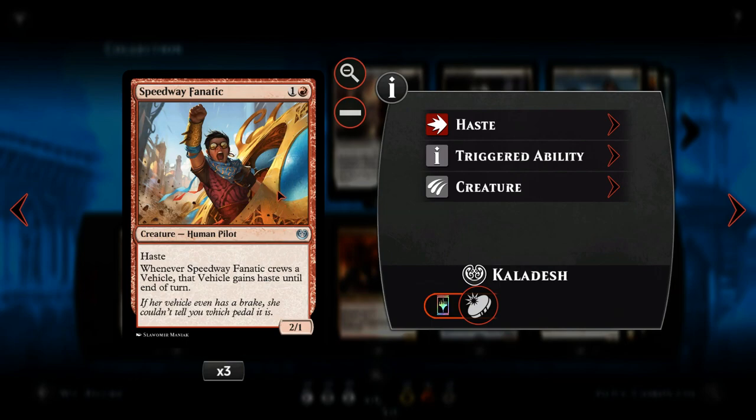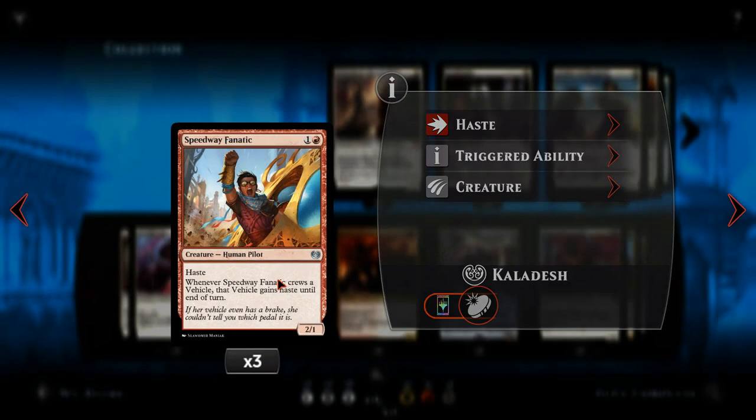Next we've got Speedway Fanatic — the card you always want to see on turn two with this deck. On turn three it allows you to give any vehicle you just played haste immediately. He has haste himself so you can swing for two damage on turn two. Turn three you tap him to crew a vehicle you've just played, give it haste, and swing straight away. It's a really awesome pilot card.